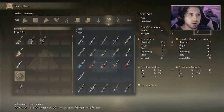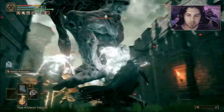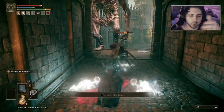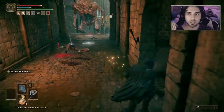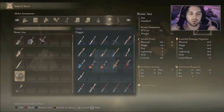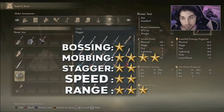Moving on to the Rosus Axe — this is a very underrated weapon. When you use the skill, three skeletons come in from either side and from the front, attacking the location you target. You can get a bunch of hits off at once, which gives it effectively a large AoE range. It's better for mobbing and has decent range, though it is a slow weapon with about average stagger. Definitely not a bossing weapon.